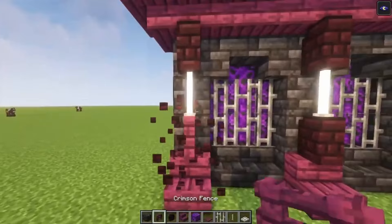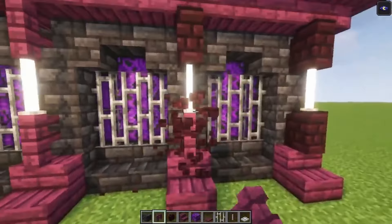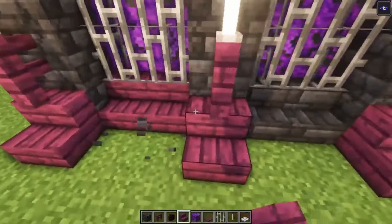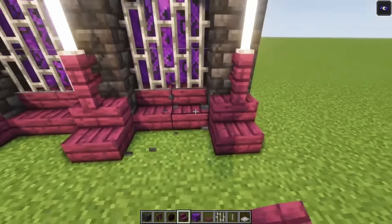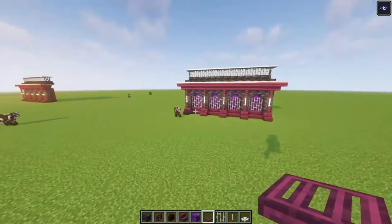On top we are going to again go for the iron trapdoors. Actually, I want to change this with some crimson fences — I think it looks much better if we do so, just like that. And let's even change up these as well. Okay, this is going to be the third design, so let's move on to the last one.